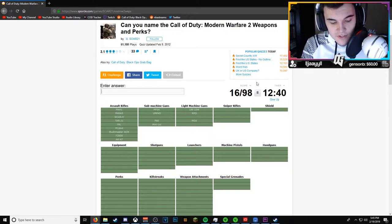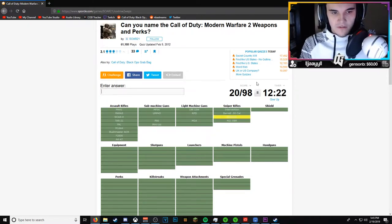Let's move on to snipers - these ones should be easy. We got the Intervention, the Barrett, the M21, the EBR, and the WA2000. There we go, that one was easy.